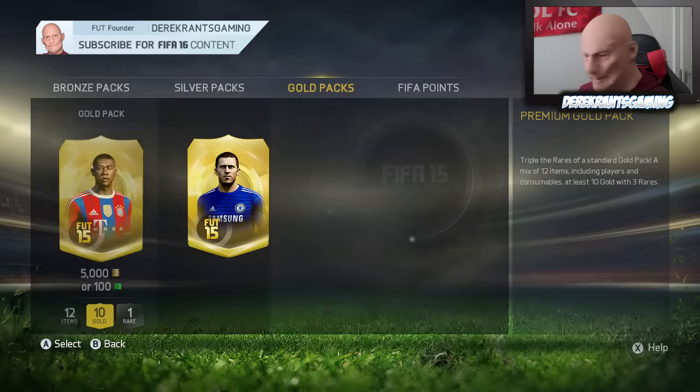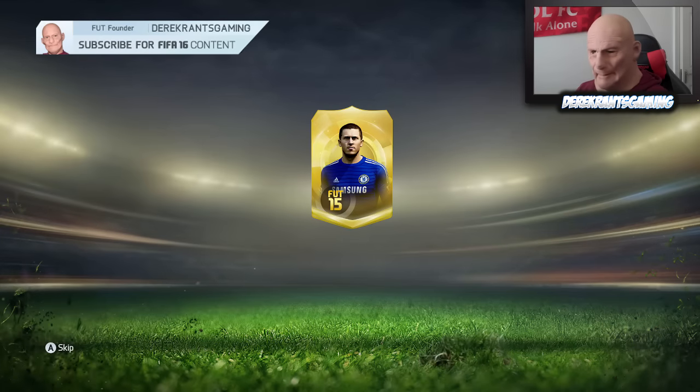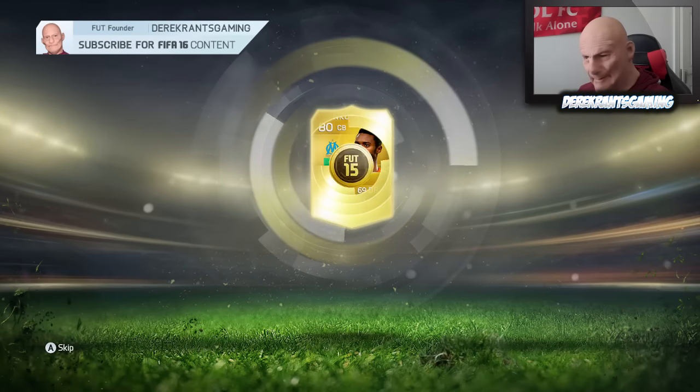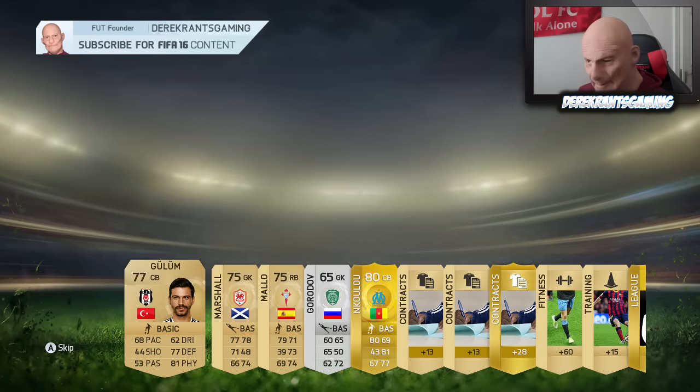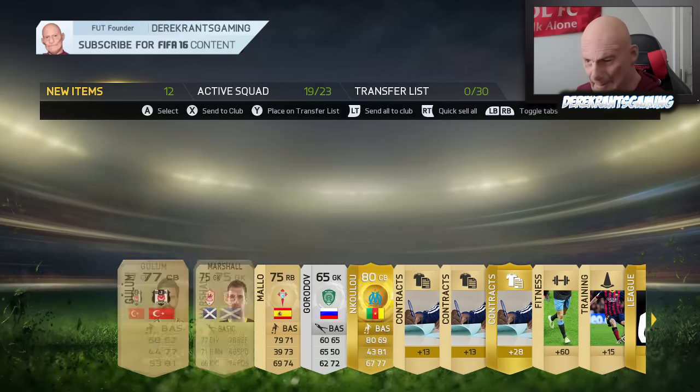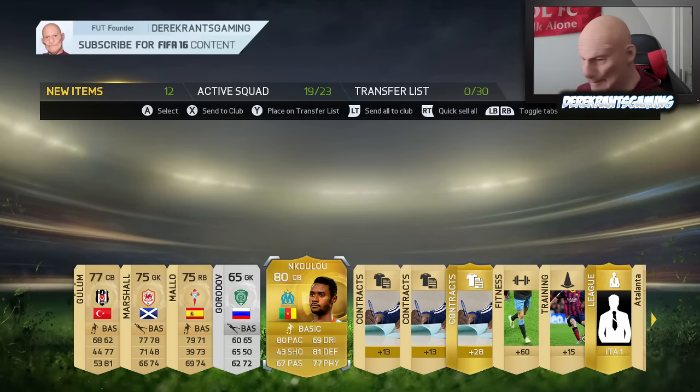Pack number one — we're going to open this up and see what we get. Eden Hazard on the pack. Is he in the pack? At least he's rare, I suppose. The animation just feels dreadful, the cards even look dreadful. It's like it's bloody FIFA 1.